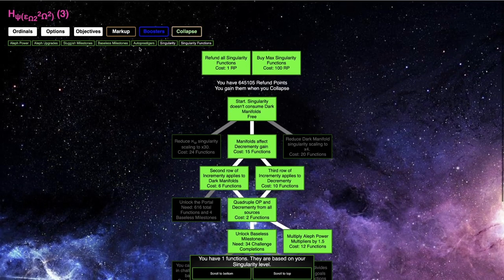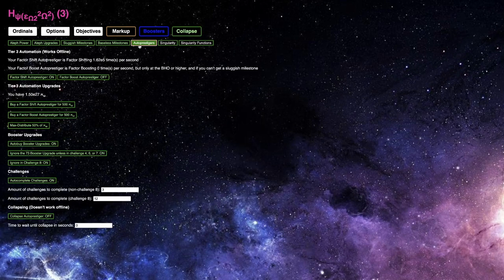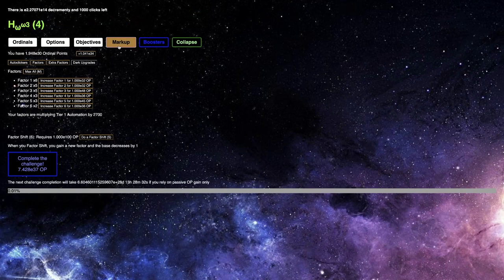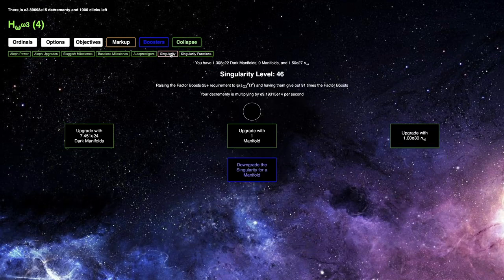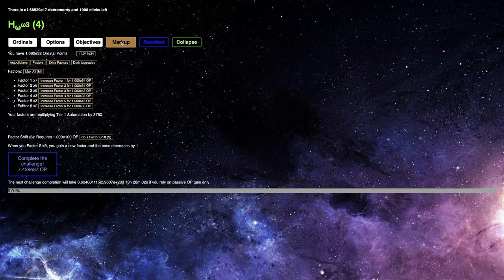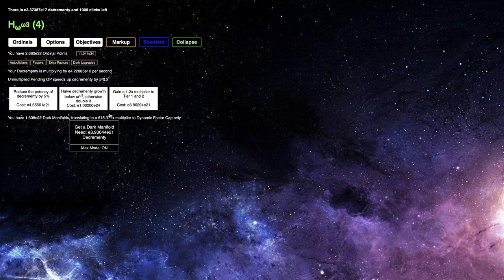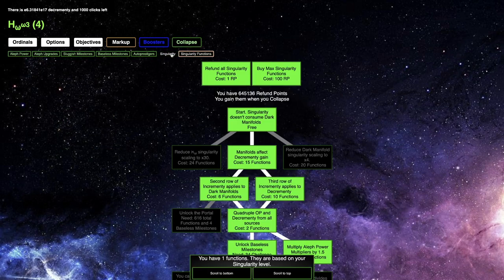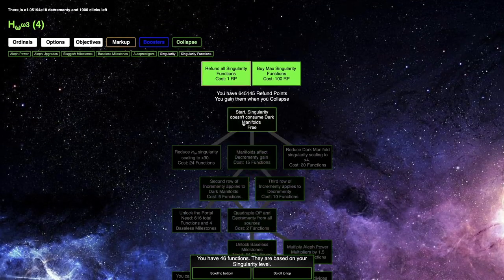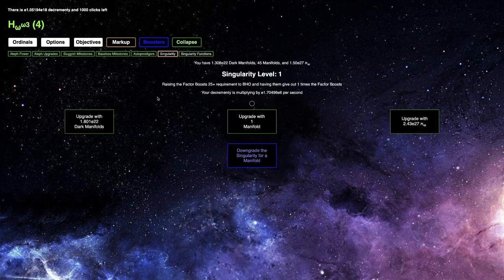Maybe that's not a coincidence, because singularity level 23 is half of my current singularity level 46. I don't think there's anything else I can do with my build until like singularity 49 or 50. I could try to go for the 36 challenge completion, but I don't know how I'm supposed to do that. I'm getting about one E25 cardinals per second, so that's E29 a day — meaning I can probably reach singularity 48 in one day, and singularity 49 in two days.